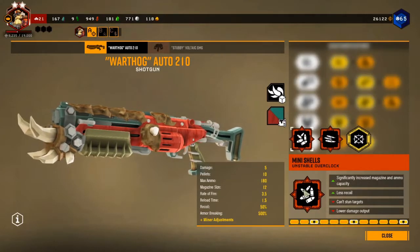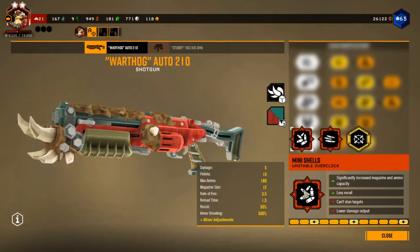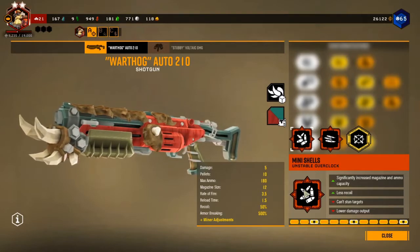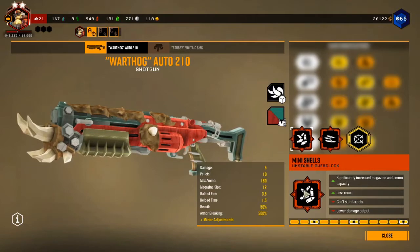What the mini shells do is they significantly increase magazine ammo capacity. Because they're pretty small, you can easily tuck them in your pockets, and they provide less recoil.